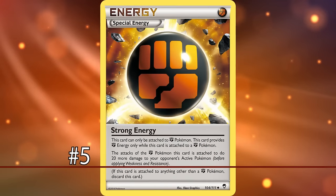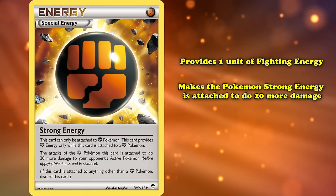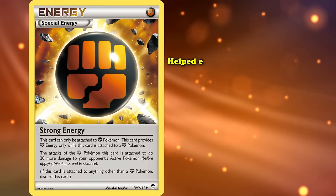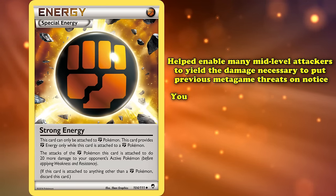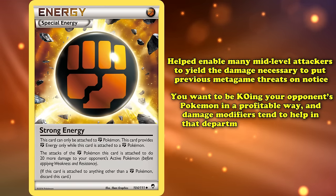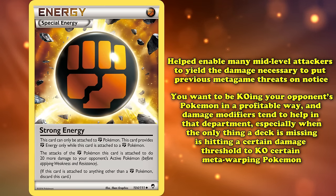At number 5 we have Strong Energy. This energy provides one unit of Fighting Energy and makes the Pokémon it's attached to do 20 more damage, but can only be attached to a Fighting-type Pokémon. While semi-niche, Strong Energy helped enable many mid-level attackers to yield the damage necessary to put previous metagame threats on notice. Generally you want to KO your opponent's Pokémon in a profitable way, and damage modifiers help, especially when the only thing a deck is missing is hitting a certain damage threshold to KO meta-warping Pokémon.